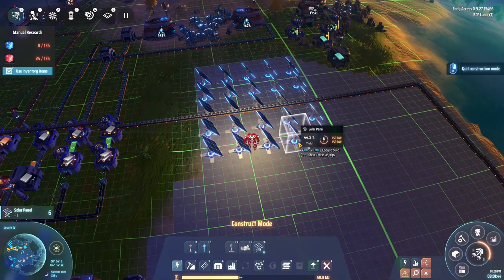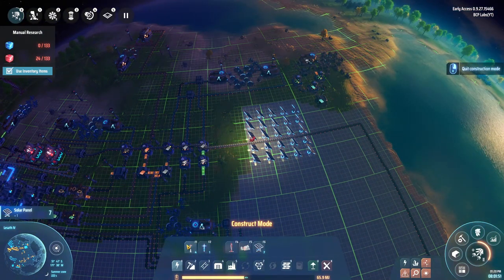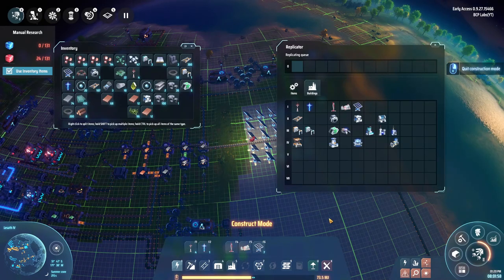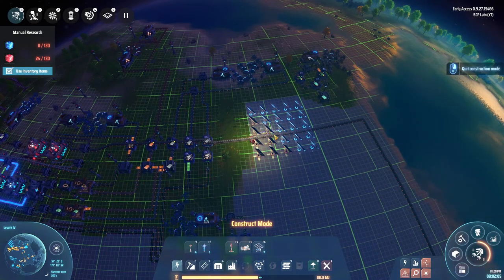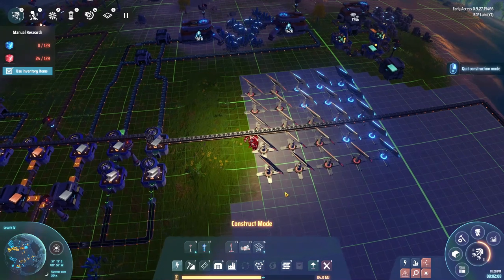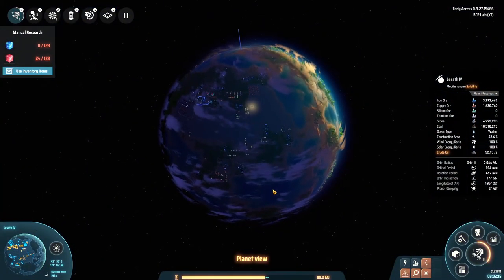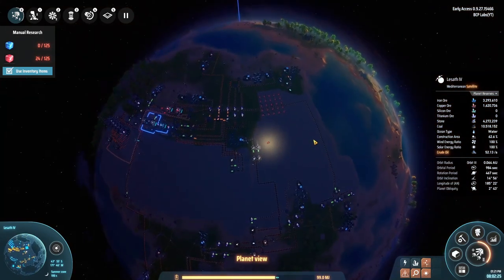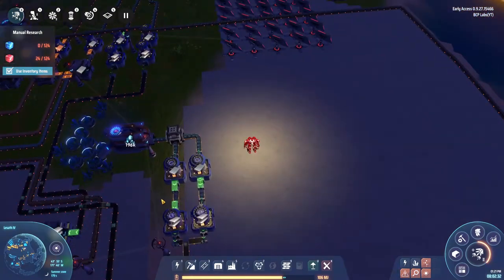We're at 20 megawatts. I have all these achievements - I don't get anything for them, just bragging rights, which I don't really care about. The accumulators - I don't think I have those unlocked yet, I think that's further down. At least we'll take the demand off the coal. I like that you can actually see when they start powering down when they don't have sun - that's really neat. My original plan was to get an equatorial wind farm going around the planet, but now I'm wondering if I should do a solar farm so there's always power everywhere.